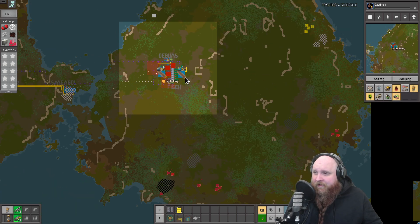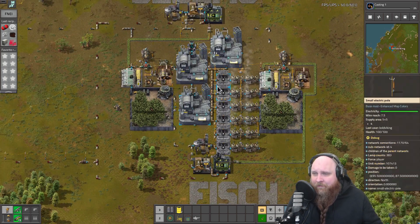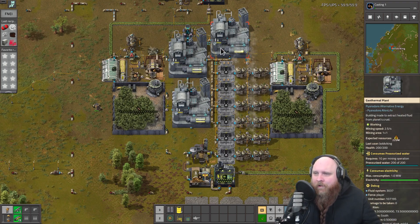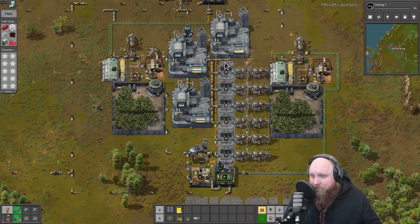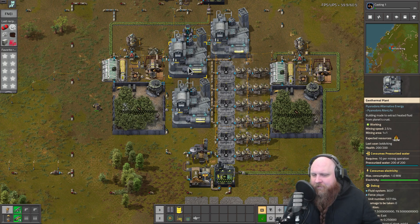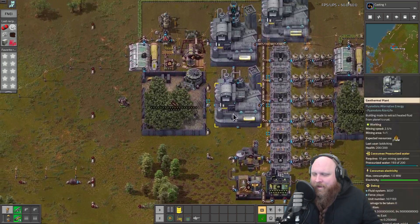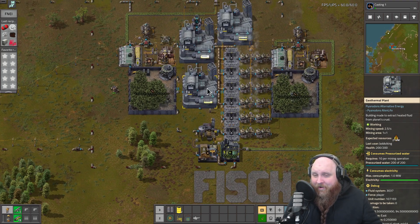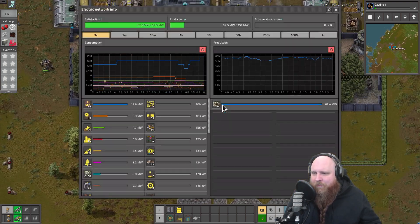We also made a second geothermal power plant. This first one was where we tested out the mechanics. The ratio of geothermal plants to regenerative heat exchangers here is intentionally less than the maximum — for every one geothermal plant you can run four heat exchangers. We've got three plants, so we could run up to 12, but we only run six. My reasoning is I just want these fissures to last a little bit longer — there's a limited amount of resources. One has 182 million units and the other 214 million. It could run out in a couple of weeks, so I made it a bit smaller.